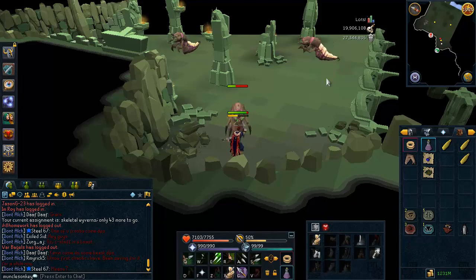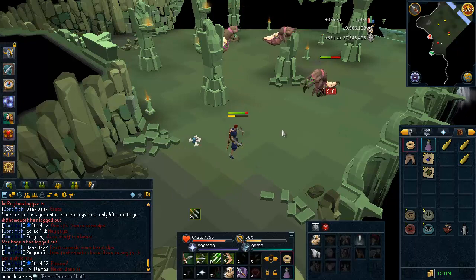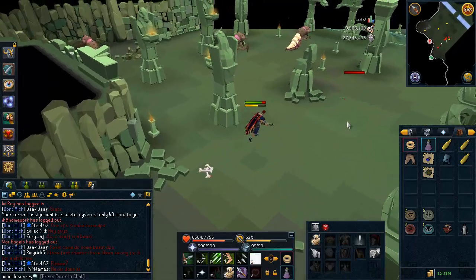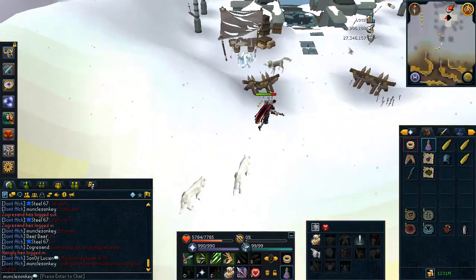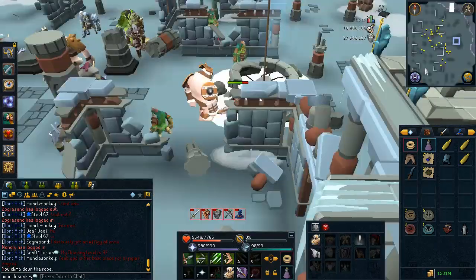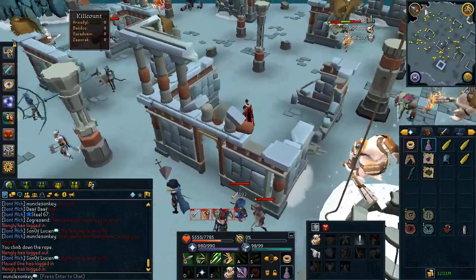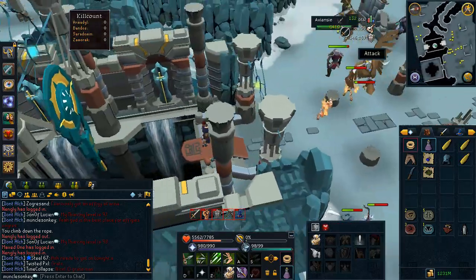If you don't want Water Fiends, I do have some alternatives — but seriously, just do Water Fiends. We have Grout Worms here. Bring a Bonecrusher and a Demonhorn Necklace if you have Soul Split and you will have unlimited free healing because they drop big bones, so you can just Soul Split infinitely there. Next are the Avian Seas, which are in the God Wars Dungeon. These are pretty good money — about a mil an hour — but they're about the same profit as Water Fiends, not as good XP, and they don't drop charms.